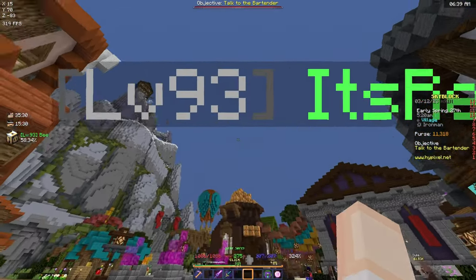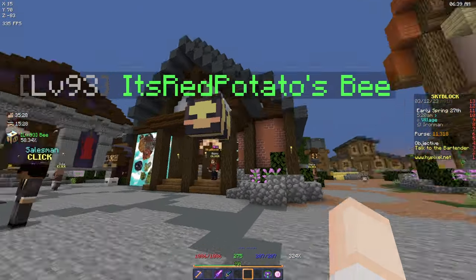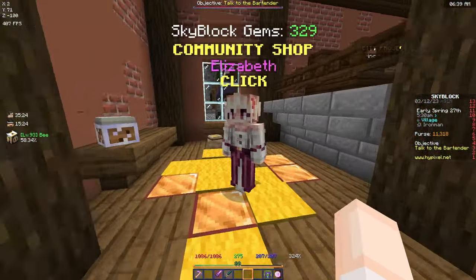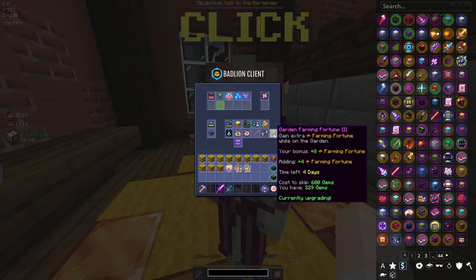In the meantime I've been leveling up our little bee - it's now level 93. Once the rabbit is done I'm probably going to swap her in. Also, for the account upgrades I'm currently doing Farming Fortune 3 and it has four days left on it.